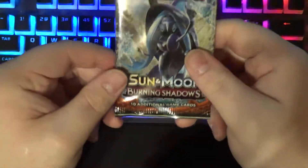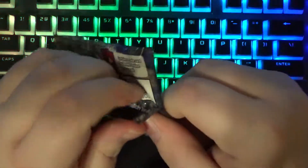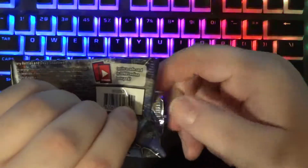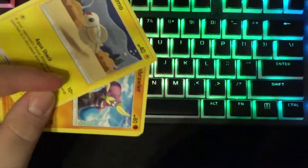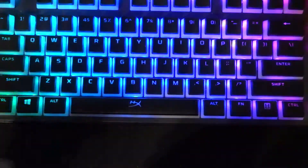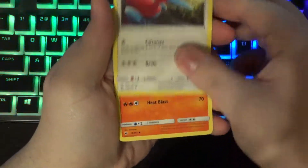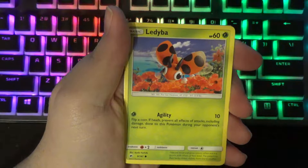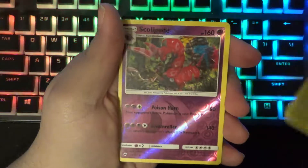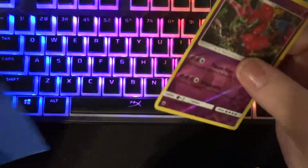We're gonna test that luck because the next pack is Sun and Moon Burning Shadows. Legend has it you can find a Charizard worth 500 US dollars in this set — hopefully in this pack. That would be awesome. I will literally scream if that happens. Going three to the front — it's a fire energy. We have Simisear, Porygon2, Charmeleon, Tynamo, Crabrawler, Inkay, Ledyba, Caterpie — one of my favorite bugs. Reverse Scolipede, and on the back — Araquanid. Okay, that's fine, plenty more packs to go.